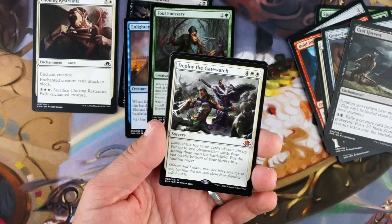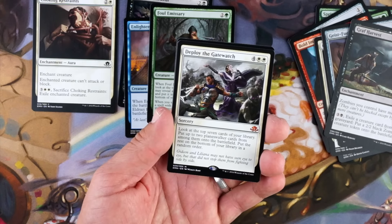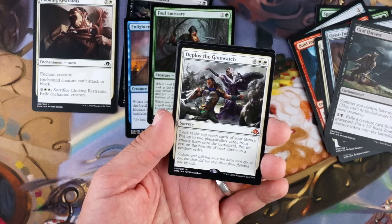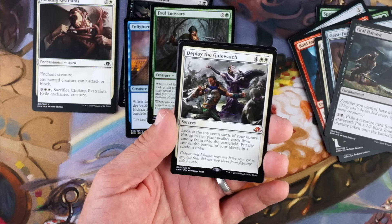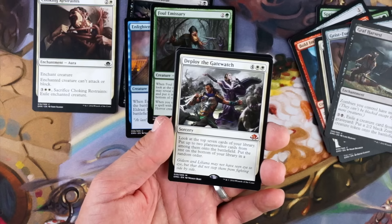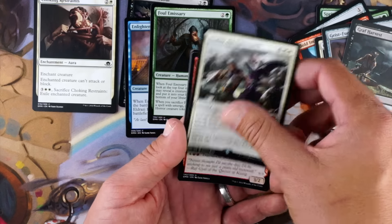Deploy the Gatewatch, four white-white, sorcery. Look at the top seven cards of your library, put up to two Planeswalker cards from among them onto the battlefield, put the rest on the bottom in a random order. You're paying six mana for a sorcery that has to get you other mythics — this is a horrible card in limited. If you have two other Planeswalkers, you're gonna win no matter what usually. Nope.